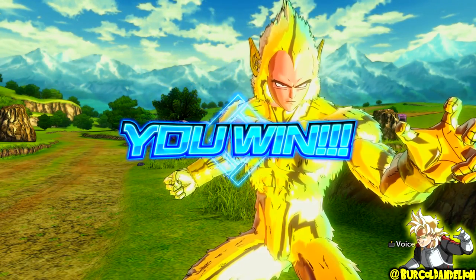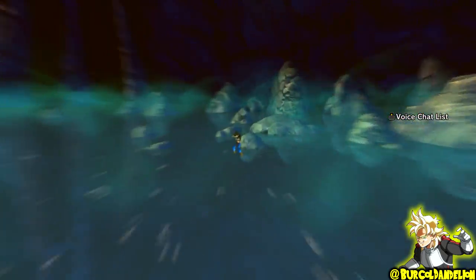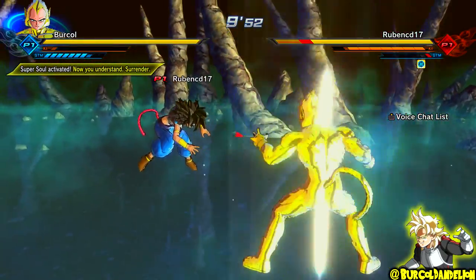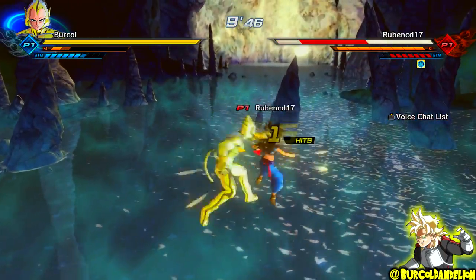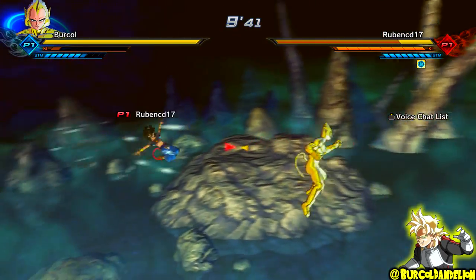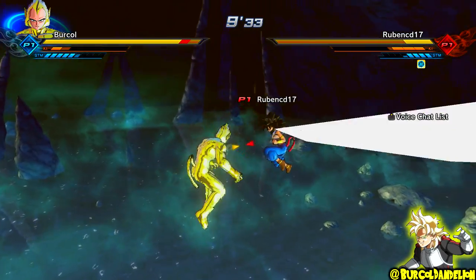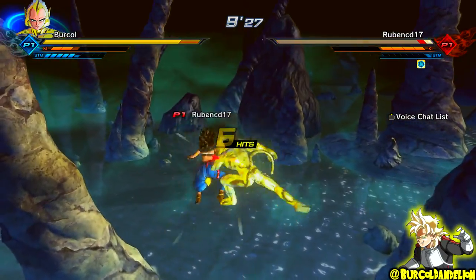Going to the final fight — I forgot who my opponent picks; I want to say a female Saiyan with Sword of Hope and Dragon Fist. Yes, it is a female Saiyan. I break her guard within about 15 seconds, though I've used quite a bit of stamina already. The flip side is I've done quite a bit of damage. She's doing that Indiana Jones technique — being flashy for no reason, like that swordsman in the first movie before he just gets shot.